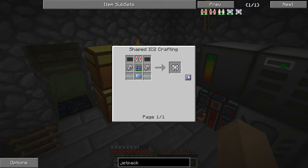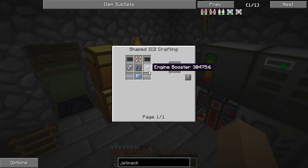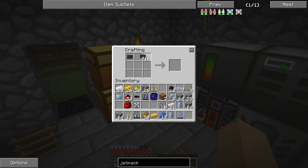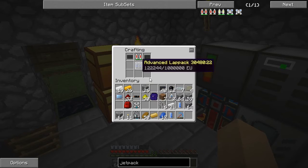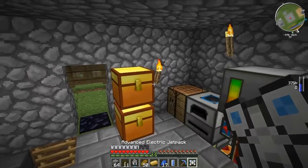Just started raining really hard here in Australia. What am I missing? I don't think we're missing anything, so we'll just build it manually. And we need some glass cable. And there we go — we have our advanced electric jetpack.